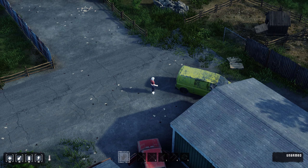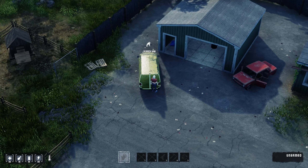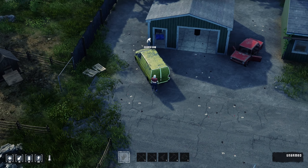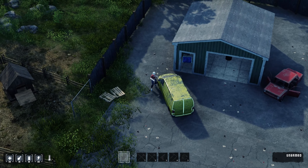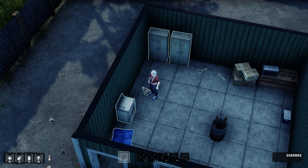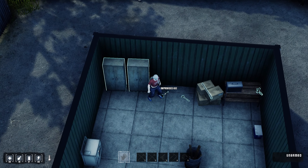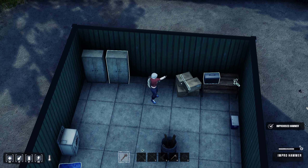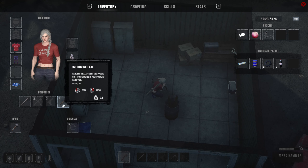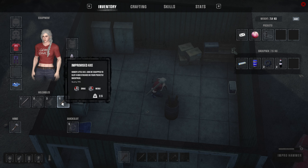Just let everything load in. You can punch and stuff. How do we loot? Okay, you press F to loot. Let's check out the inventory.